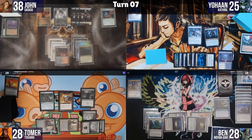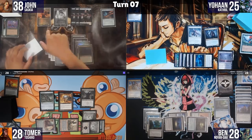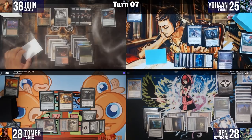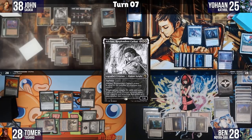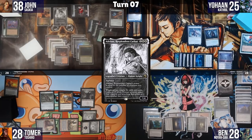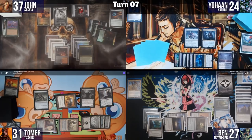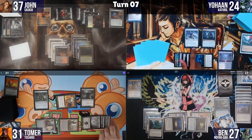John goes to combat. Saskia swings at Ben and Adeline swings at Tomer, with three Human tokens each going at one player. I cast Price of Fame targeting Adeline, and John extorts with Crypt Ghast. Adeline dies. Ben blocks a token with Gisela and I block a token with Crypt Ghast. In second main phase, John plays Dr. Jon Seward and a land.